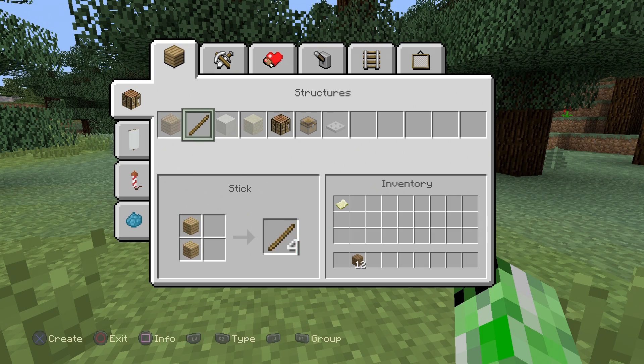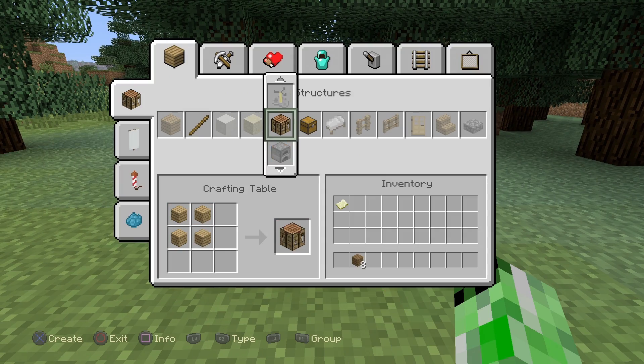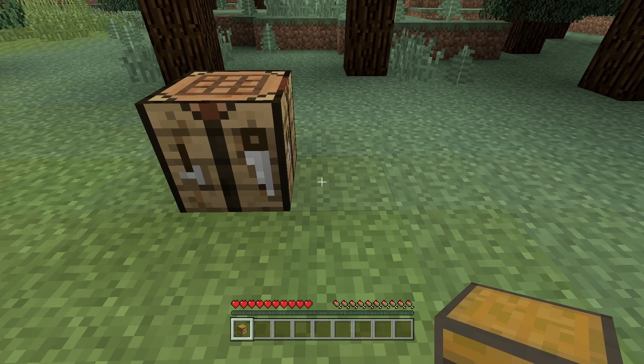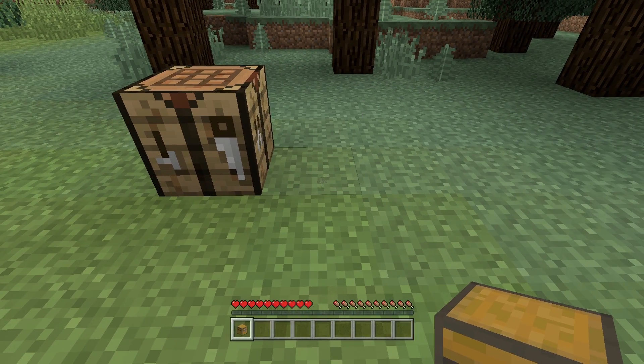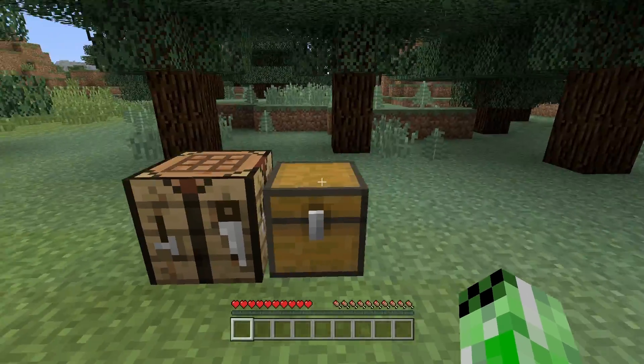We'll just go over to this flatland part and convert these over to planks. We'll get ourselves a chest — put down the chest, go inside the crafting table, and get ourselves a chest just like that. Once you have both of these — the crafting table and the chest — you're ready for the next step.